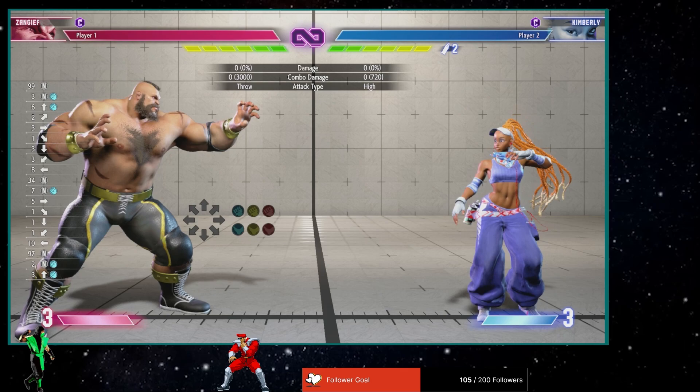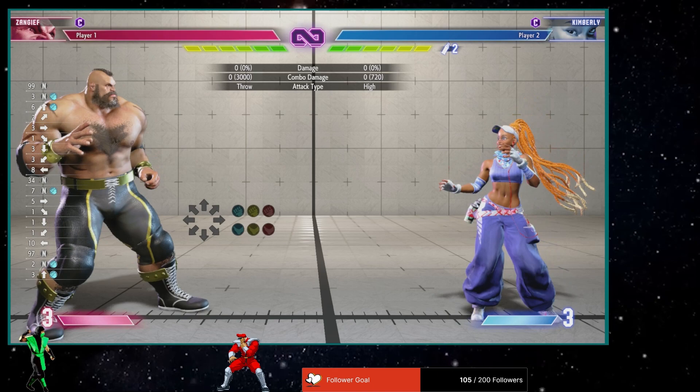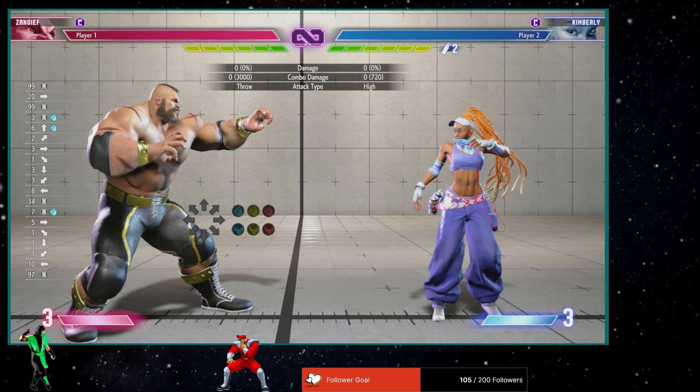Yo, what's going on YouTube? I'm here today with a real quick video to show y'all how to do Zangief's SPD. SPD is short for Spinning Piledriver. These are all for my classic folks that are trying to learn the character. I'm learning him right now and I want to put up this shortcut so you won't have to do a 360 motion or even a 720 motion. Two things I'm going to show you: how to do the air SPD and the ground SPD.